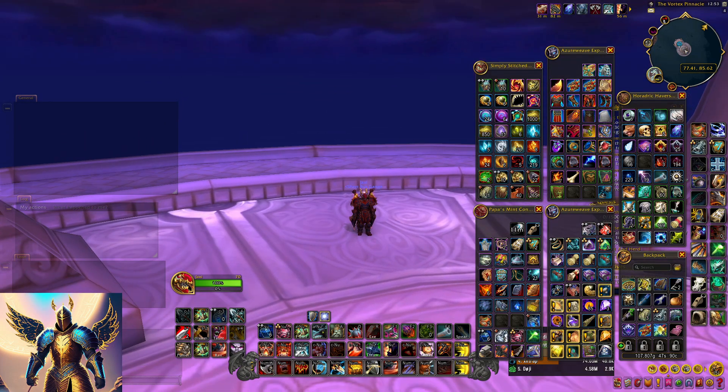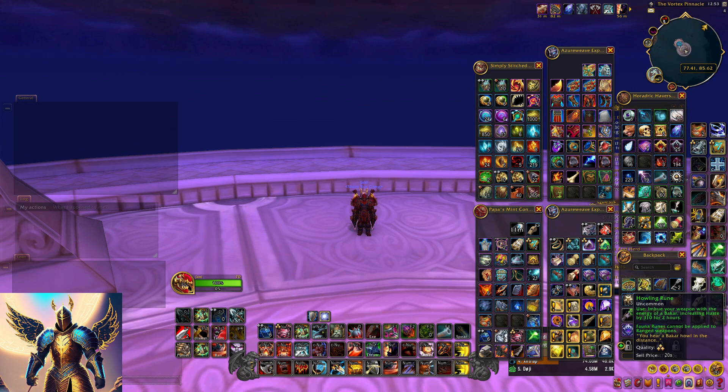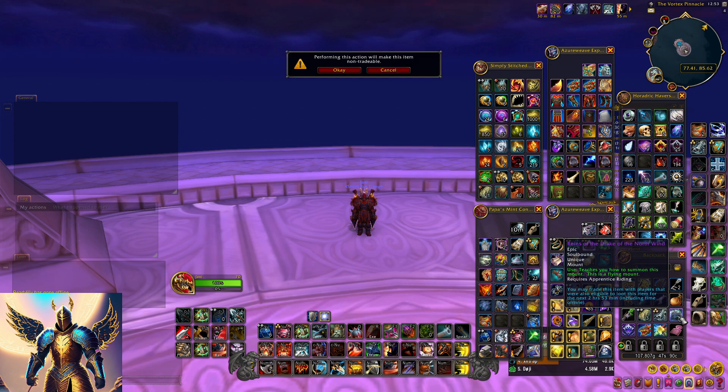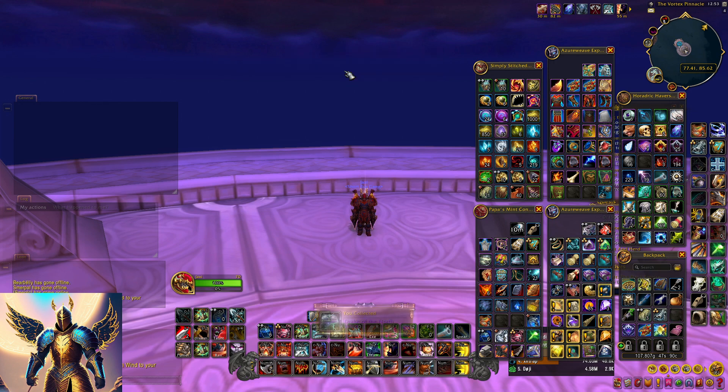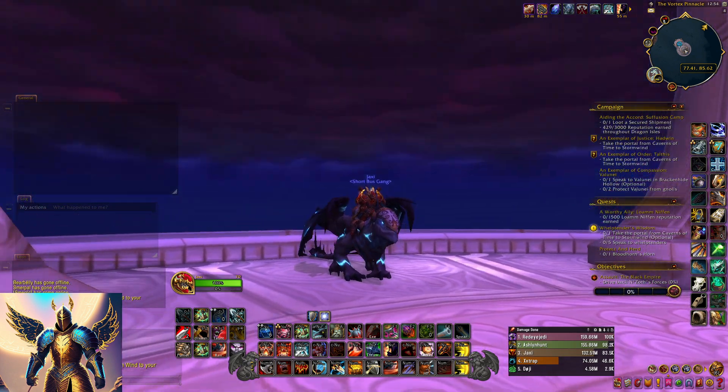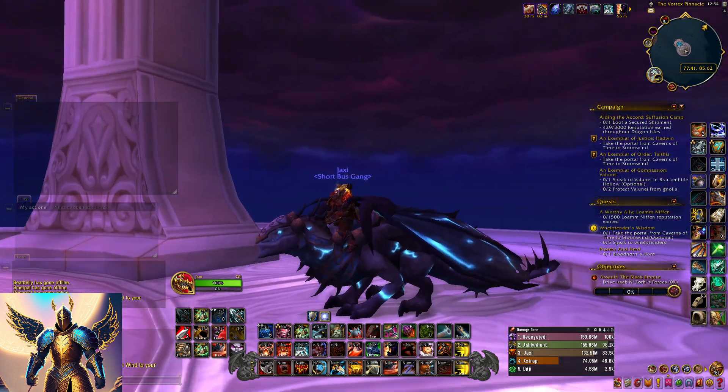Hey folks, in Dragonflight we return to the Cataclysm dungeon the Vortex Pinnacle. In this dungeon there is a classic drop called Drake of the North Wind. This is from when you could get mounts from dungeons a little more commonly. Today this has like a 0.7% drop rate for the Reins of the Drake of the North Wind. It drops from Alturas, that's the dragon with the wind mechanics in the middle of the dungeon. We're able to pick it up here. We also picked up the parrot mount from Freehold this year, and that's been a lot of fun.